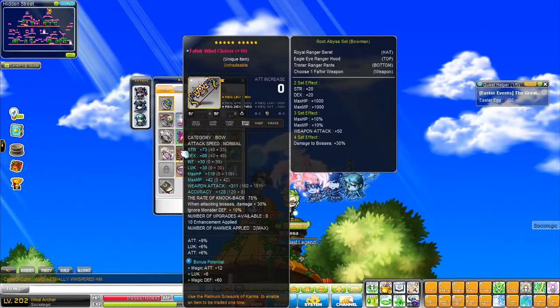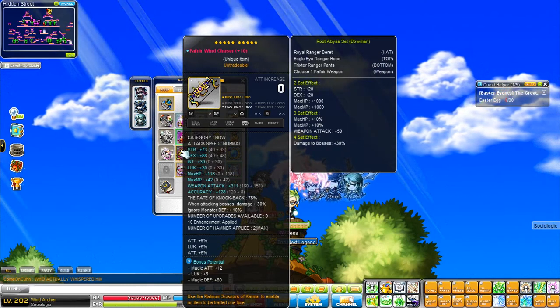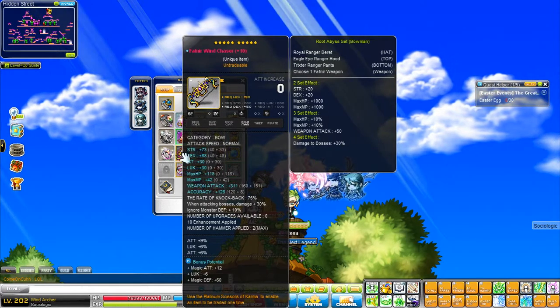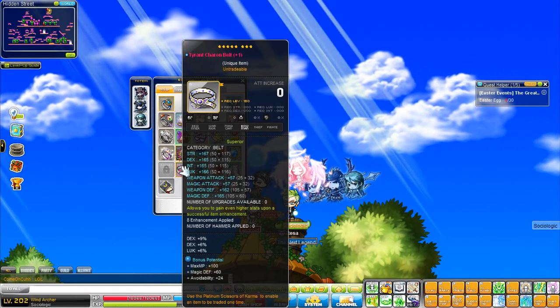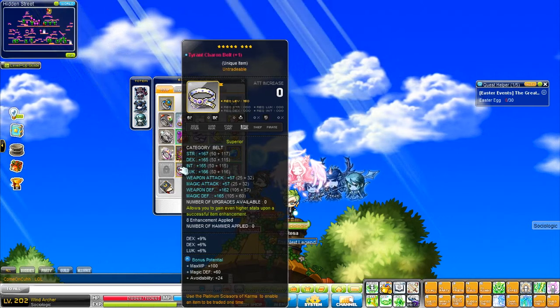My Bow: 10 stars, 311 attack, 15% attack. I do want to get this to Legendary and I'm going to be recubing it for boss damage. My Tyrant Caron Belt is 57 attack and 15% dex. I do want to recube this for 18% at least, and maybe hopefully get it to 21% at Legendary.